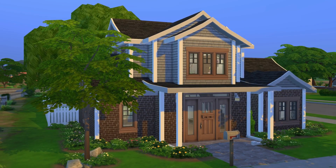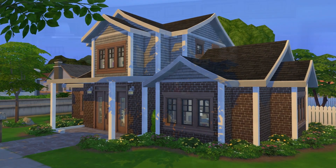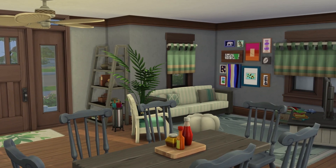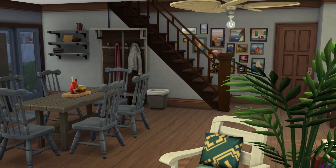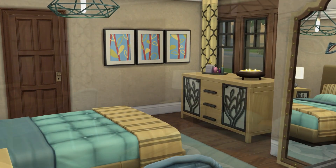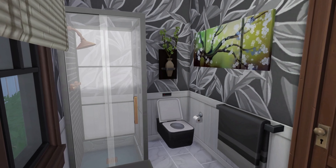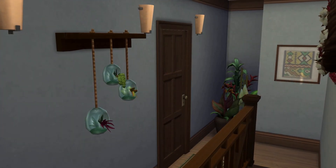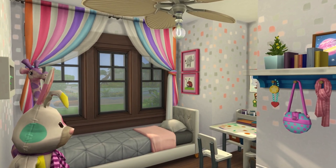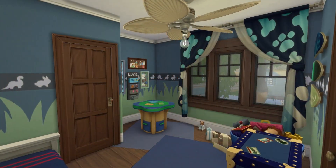So this is the Cozy Family Home, placed on the lot called Bargain Bend in Willow Creek. It's currently available for download on the Sims 4 Gallery. You can find it through the link in the description, or search my Origin ID MrsTomato1018, or use the hashtag MrsTomato1018. Just remember to change your search options from currently most popular to newest so it actually shows up. I hope you enjoyed this video — please give it a thumbs up, subscribe if you haven't, and I put up new videos every Monday through Friday. Thank you so much for watching, and I'll see you in my next video!